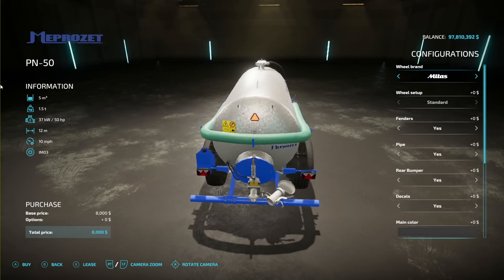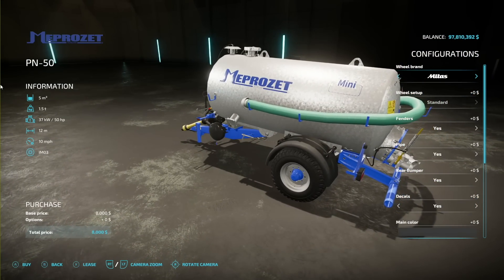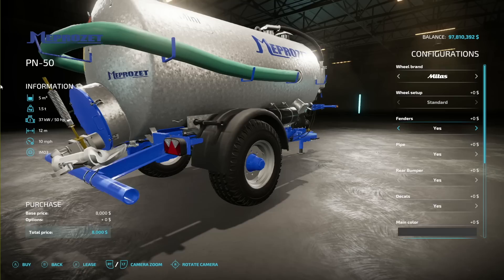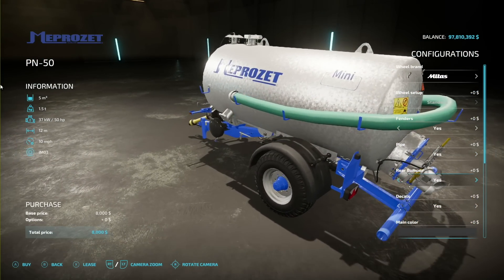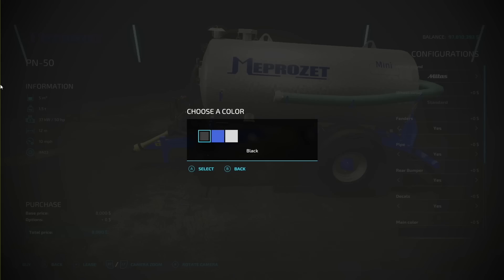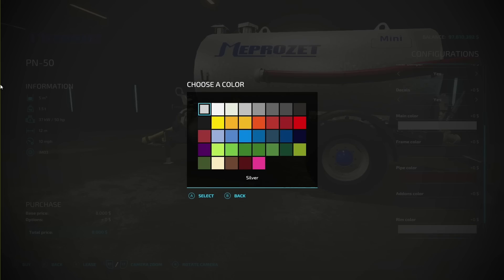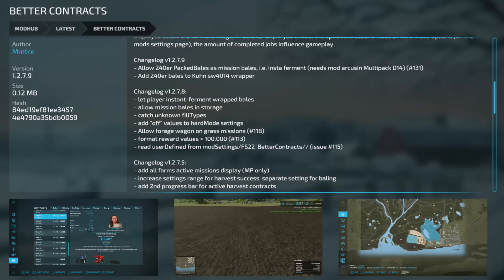Your only new one for PC and Mac players today is the Map Set PN 50. This will have 5,000 liters of slurry or digestate, 1.5 tons, 50 horsepower required, 12 meters at 10 miles an hour. Wheel brands start with stock but also include Radestine, BKT, Trailerborg, Michelin, and Hokin tires. Fenders are yes or no — plastic fenders. There's a pipe on the back which is yes or no, a rear bumper yes or no, and decals — without logo, only logo, or none. Main color covers the frame at the front, the frame overall, and the back pipe. There's also an add-ons color and rim color, though the rim center does not change color.